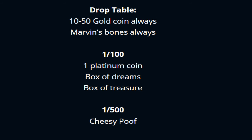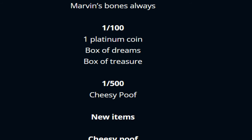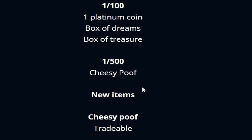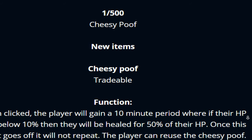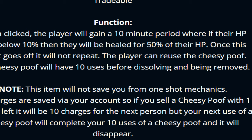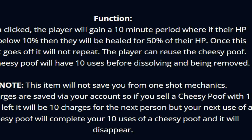The Starving Marvin drop table always includes cash, platinum coins, Parks of Dreams, and box of treasures. There's also the Cheesy Poof — a tradable item where when clicked, the player gains a 10-minute period: if their HP falls below 10%, they heal back 50% of their HP. This effect won't repeat, but the player can reuse the Cheesy Poof — it has 10 uses before it dissolves and is removed. Very creative item.